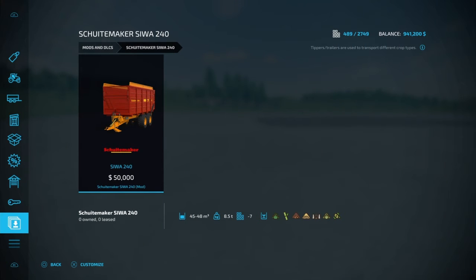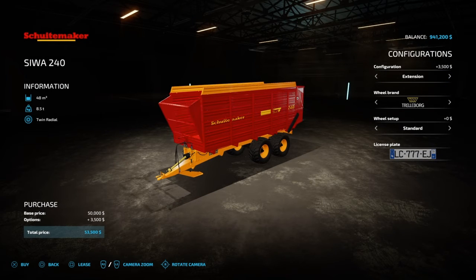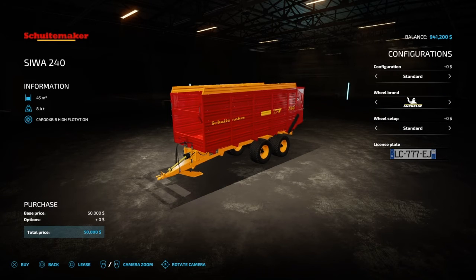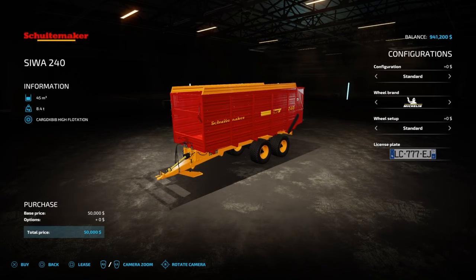Next we have the Skutski Siwa 240 — I'm probably not saying that right but close enough. This guy holds 45,000 to 48,000 liters across seven slots. It holds grass, sugar cane, wood chips, straw, silage, hay, and chaff. There's an extension configuration that bumps it up to 48,000 liters. Tire options include Michelin, Midas, BKT, and Trelleborg, with wide tires available.